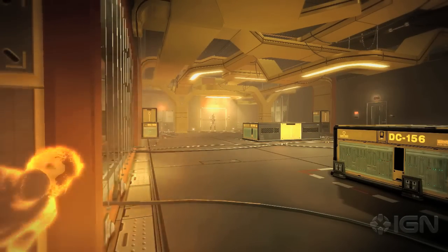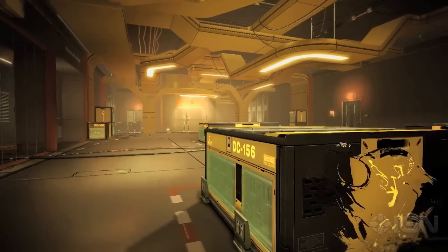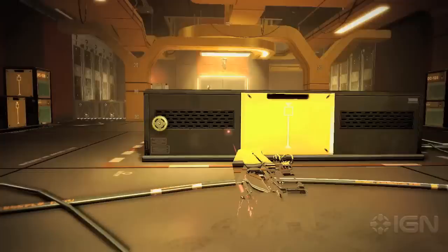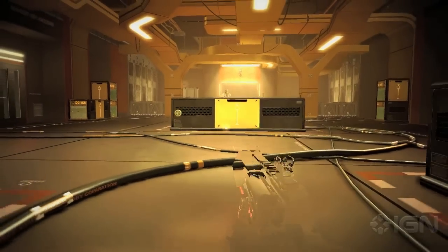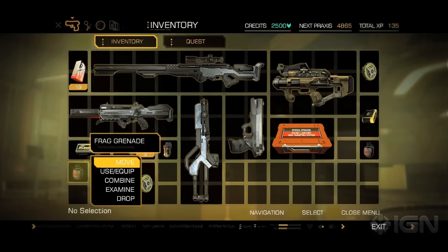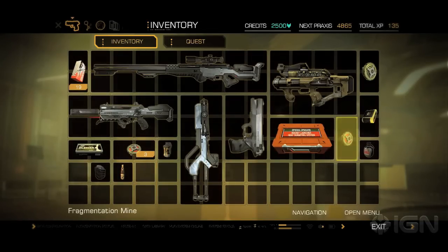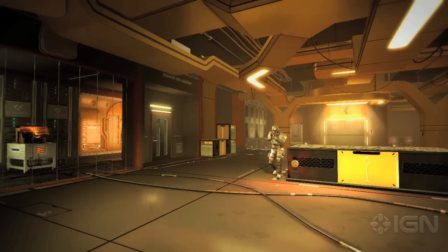I'll usually scout an area, and I know that I can take cover there and draw the enemies to me. I put a mine — there's a system where you can take a mine template and combine it with an explosive device, like a frag grenade. You combine it in your inventory and it becomes a frag mine. Then when they get really close, the mine triggers by itself.